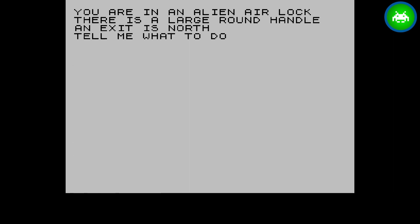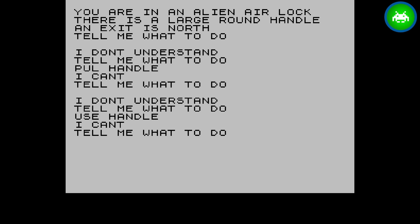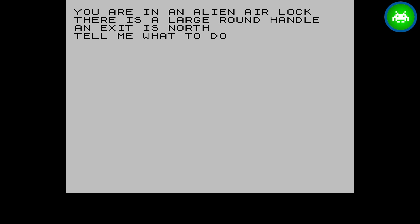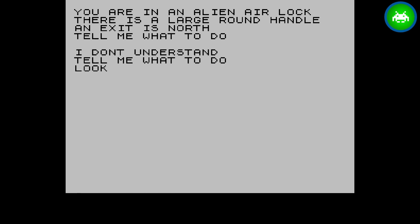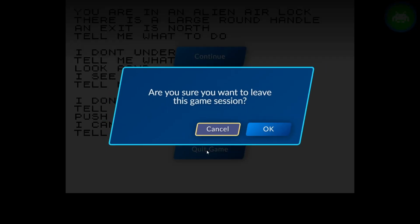Now I'm in an alien airlock. There's a large round handle and an exit north. I try to open a door — 'I can't.' I try 'use handle.' Looking around sees nothing special. There's only one exit back to where we were. Maybe I can push the handle — that doesn't make sense. Standard text-based adventure; you can't really rate that without playing it to see if the story is any good.